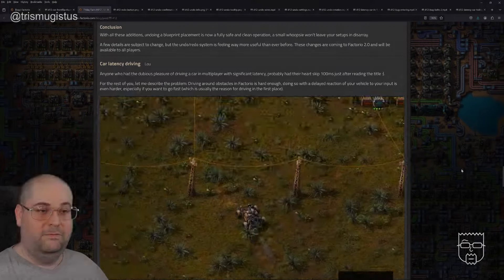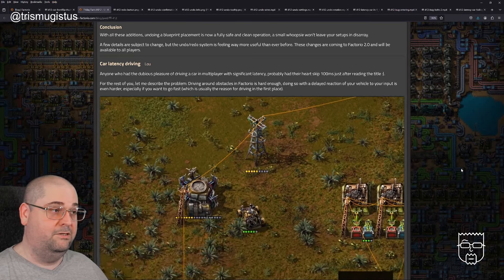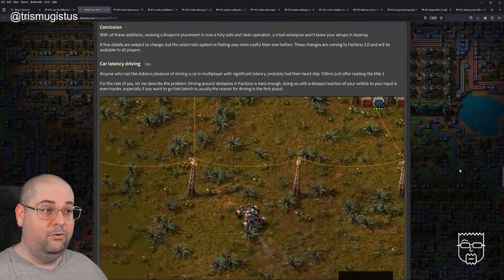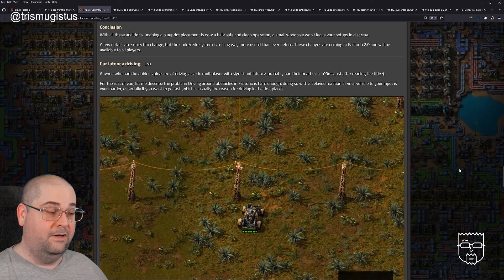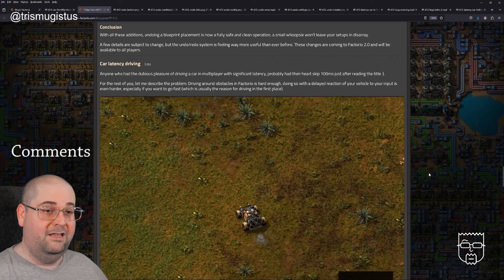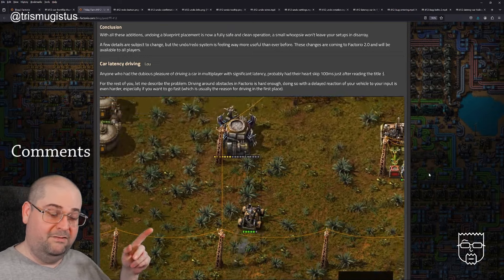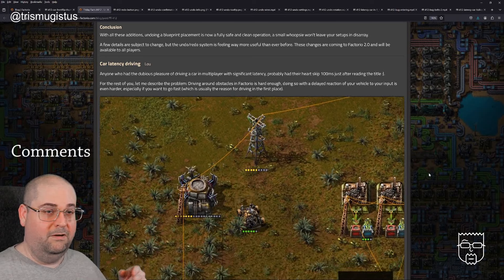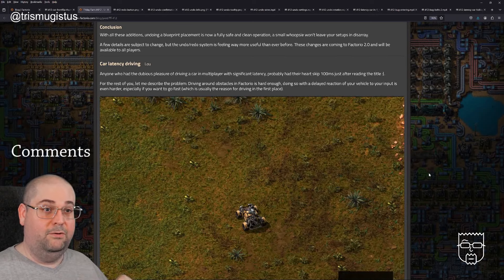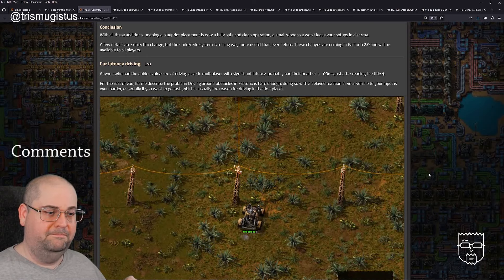Conclusion. With all these additions, undoing a blueprint placement is now a fully safe and clean operation. A small whoopsie won't leave your setup in disarray. A few details are subject to change, but the undo/redo system is feeling way more useful than ever before. These changes are coming to Factorio 2.0 and will be available to all players. Everything in this Friday Facts is coming to version 2.0, so will be improvements for all players basically.